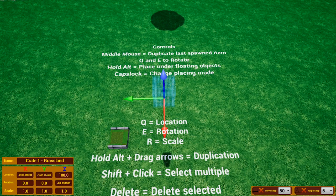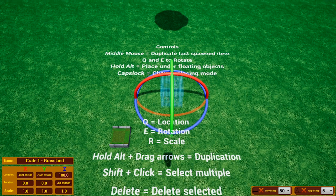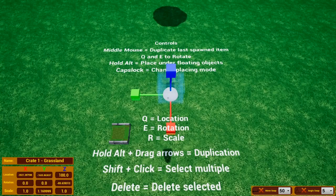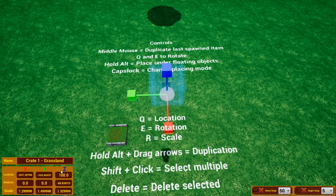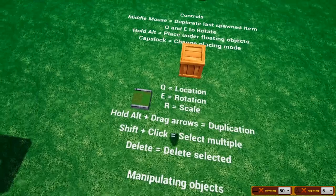Once an object has been placed, left-click on it to select it. Press Q to change its location by clicking and dragging the arrows. Press E to change its rotation by dragging the rings. Press R to change its scale by moving the boxes. In scale mode, if you see the circle you can move the entire thing at once — it can be a little finicky. Alternatively, select an object and press F to type in individual values in the bottom left for more precision. Right-click again to deselect.